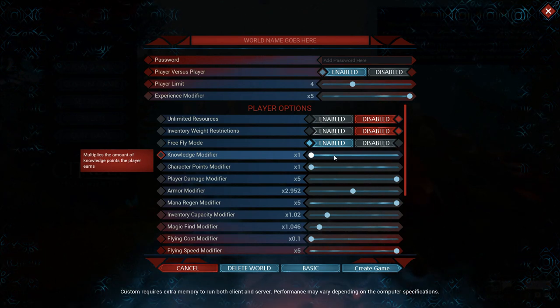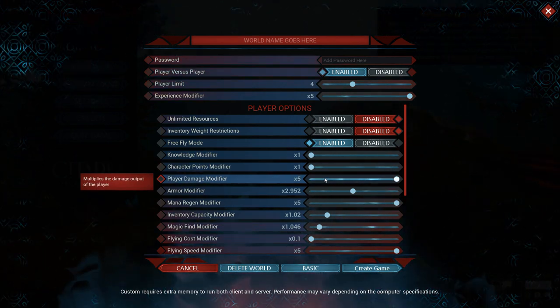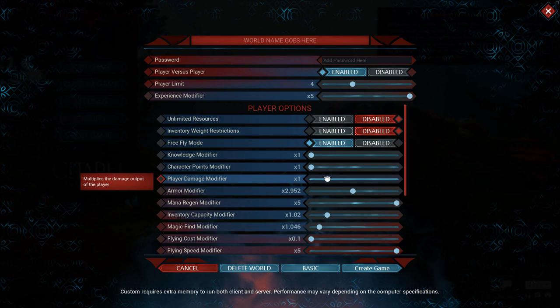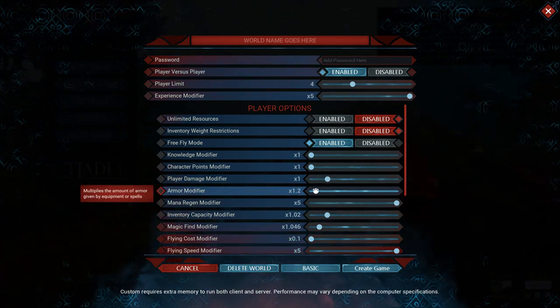Knowledge modifier — that doesn't matter. Character points, doesn't matter. Damage modifier, I'm going to leave it at normal for right now. Armor modifier will be at normal for right now, which is just one times. They still have the really crappy sliders, it seems.